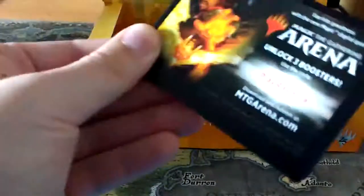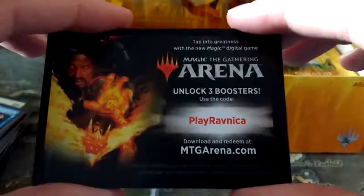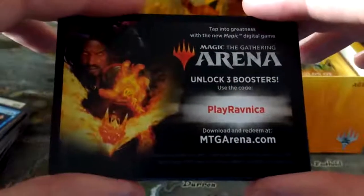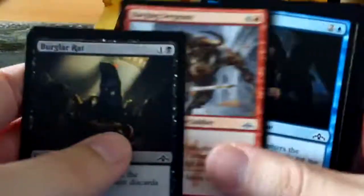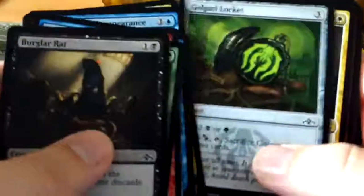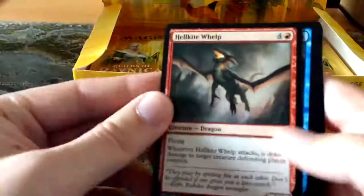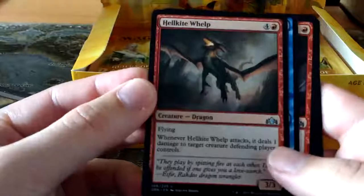And there on the back we have the Unlock 3 Boosters code card, which is Play Ravnica. So that's on the back of the tokens - always remember to look at the back of your tokens because you might have code cards. I can't remember if they said they are limited to one per account, but I will give it a go. It does seem like a very generic code - it doesn't seem like the Pokemon code cards which are all unique.